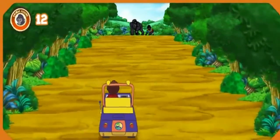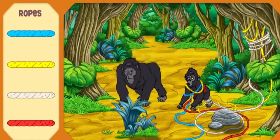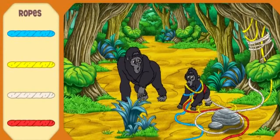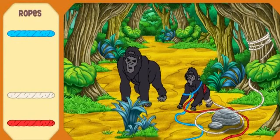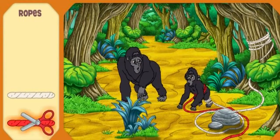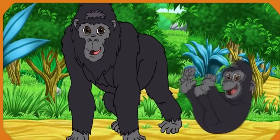¡Fantástico! I see Baby and Daddy Gorilla — let's go help them! Baby Gorilla is caught in the ropes and Daddy Gorilla is worried — that must be why he's acting so fierce! We need to help the gorillas! Let's clear away the ropes to help Baby Gorilla. First, click the rope that's yellow — ¡amarillo! ¡Fantástico! Now click the rope that's blue — ¡azul! Now click the rope that's red. ¡Perfecto, excelente! ¡Fantástico! We saved Baby Gorilla! Daddy Gorilla is so glad!